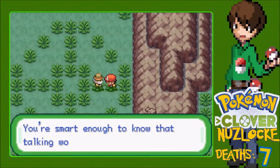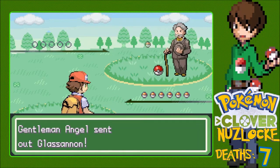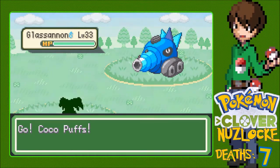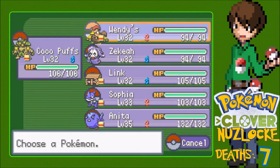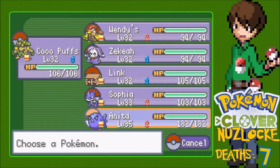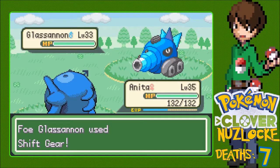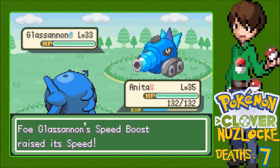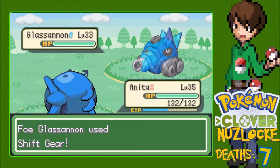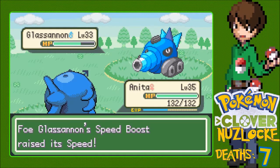He's another trainer. You're smart enough to know that talking won't save you. All these people have one Pokemon and they're all like fully evolved level 33 monsters. This guy has a Glaceon - actually it's an Ice type, Ice/Steel I think. What do I do? I kind of want to go into Anita. This thing has monstrous attack and monstrous speed but its defenses are literally piss poor. I wanted Whirlpool to get some chip damage on it every turn.